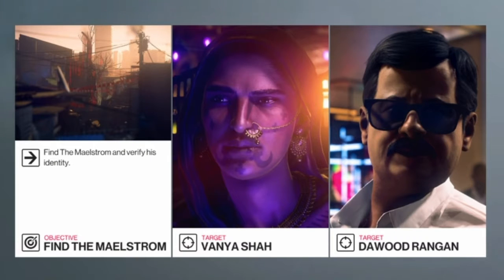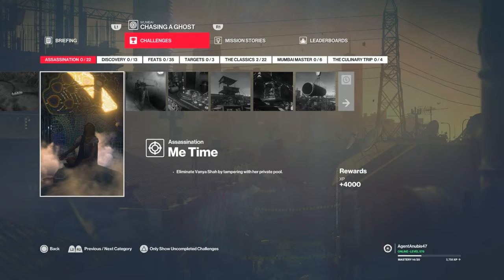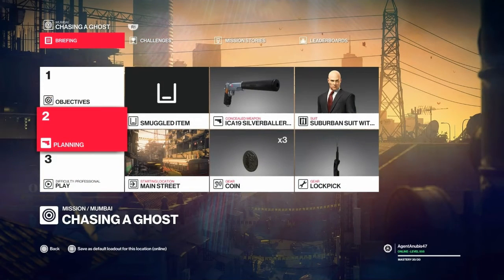Hello and welcome back to Hitman 2 and the 'Chasing a Ghost' mission set in Mumbai. Today we will be taking care of the 'Me Time' challenge, which consists of killing our target Vanya Shah in her meditation pool. This will result in an explosion. For this one we will be requiring our silenced pistol, and we're going to bring along some coins.